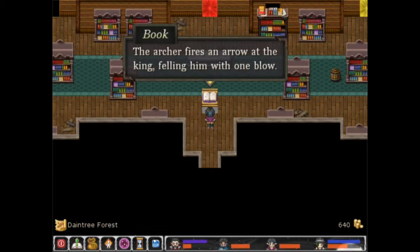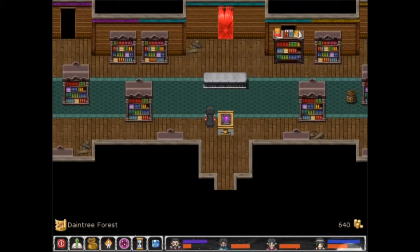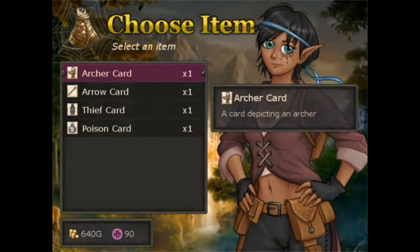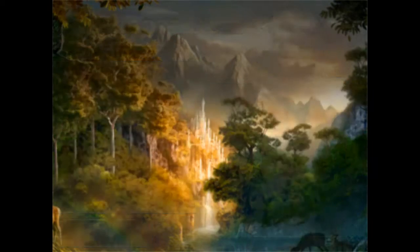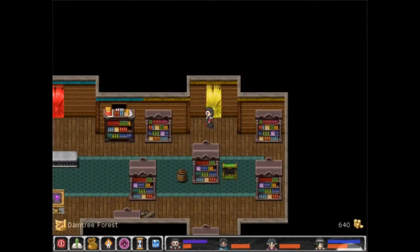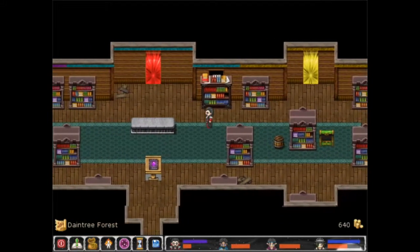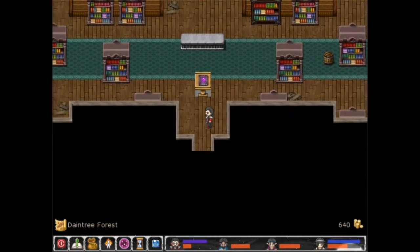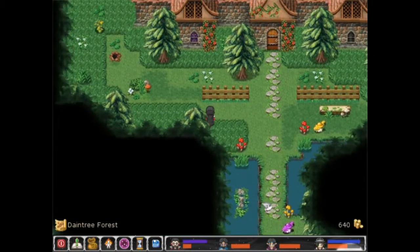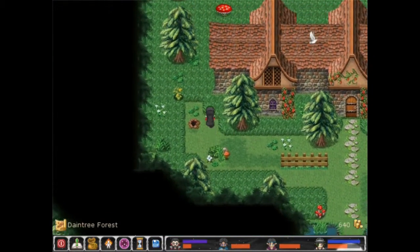The archer fires an arrow at the king, felling him with one blow. I see — we do not have a king card so we cannot do this one yet, although we do have the arrow card. So we need to find the king card. We'll need to find chapter three to do the yellow door on the end there. With this, we must find one of the other houses — so we will go looking and see what we can find.